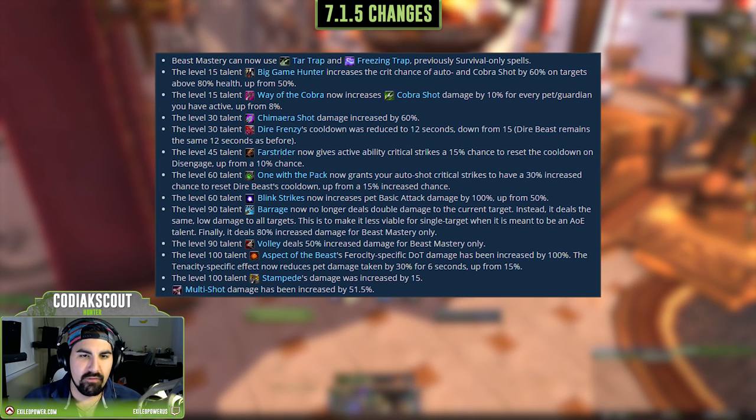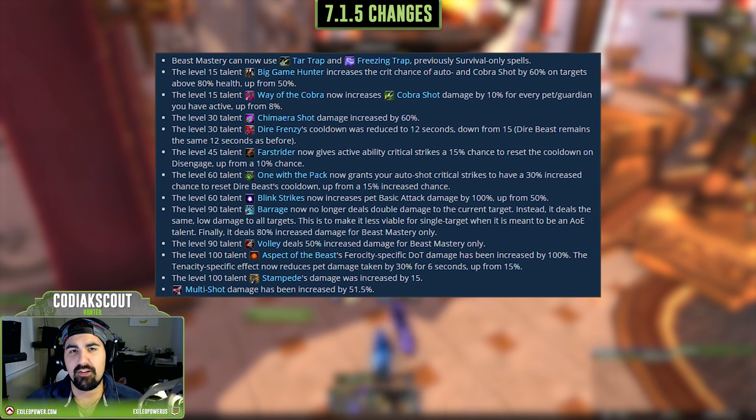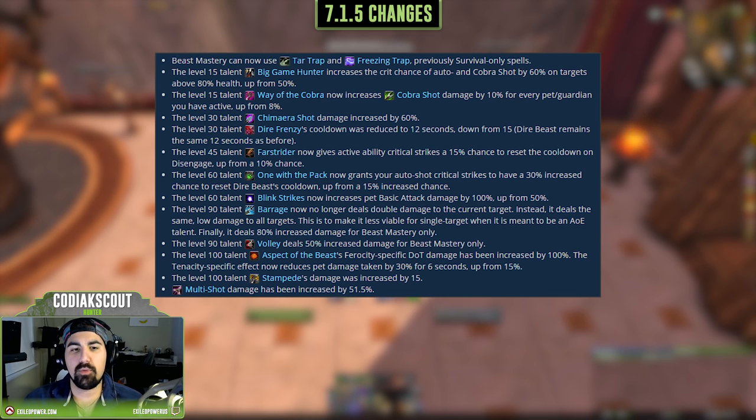In terms of talent changes, we got a boost at the level 15 talent with Way of the Cobra, making it a strong single target choice. At the level 30 tier, we got a boost to Chimera Shot and a cooldown reduction on Dire Frenzy. At the 45 talent tier, Far Strider now gives active ability crits a 15% chance to reset the cooldown of Disengage, up from 10%. At the 60 tier, One with the Pack now has a 30% chance to proc, and Blink Strikes increases your pet's basic attack damage by 100% instead of 50%.